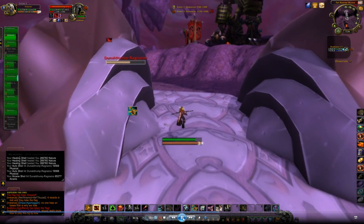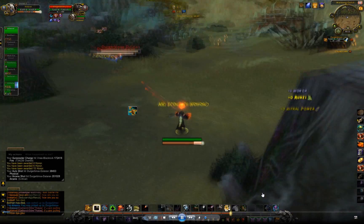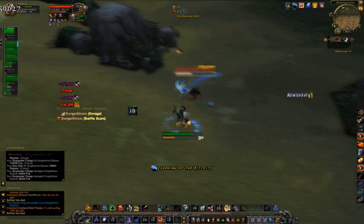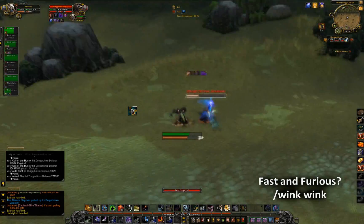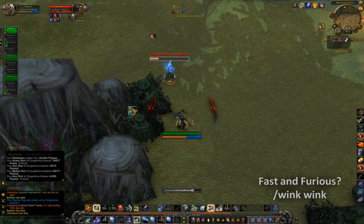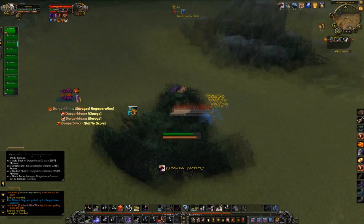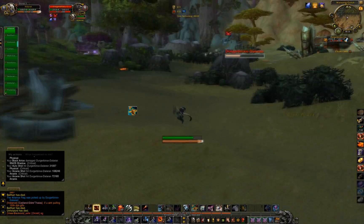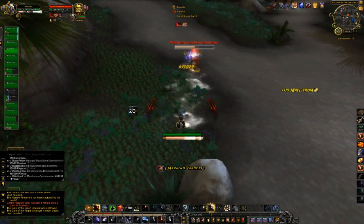I guess this is the new class fantasy for fury warriors: run in, blow all your cooldowns, and if the person doesn't die, use your leaps to run away. Let me close out with three back-to-back fights against fury warriors — I've sped this up because it's basically the same thing each time. It's me countering their gap closers as they use them with my defensive abilities, until they've exhausted their burst and their heal, and they decide they're going to lose and use their triple leaps to escape.